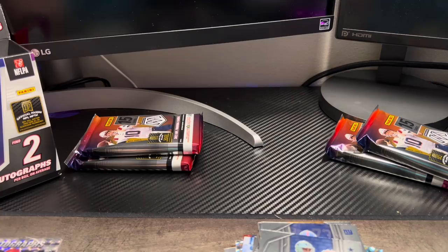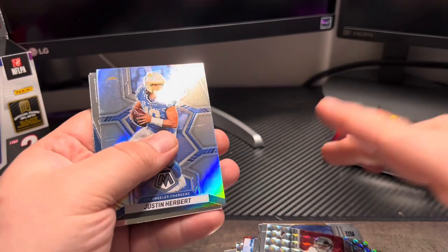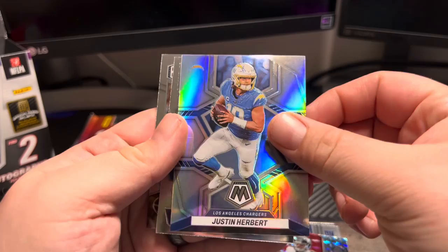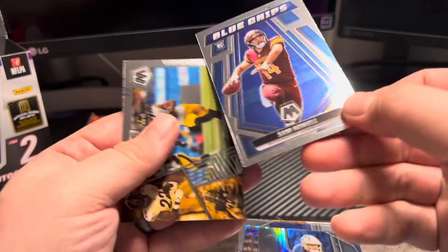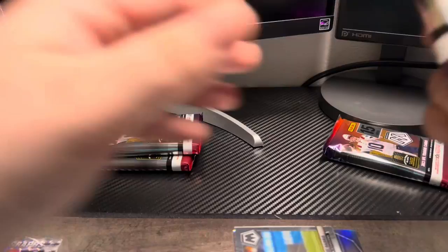Pack result: Marcus Mariota on the back — a parallel, nothing special but a nice card. Unfortunately he was benched before going on IR. Justin Herbert, Justin Herbert again, and blue chips for Sam Howell. Naji Harris on the montage — some nice cards. Now we're just chasing one more auto.